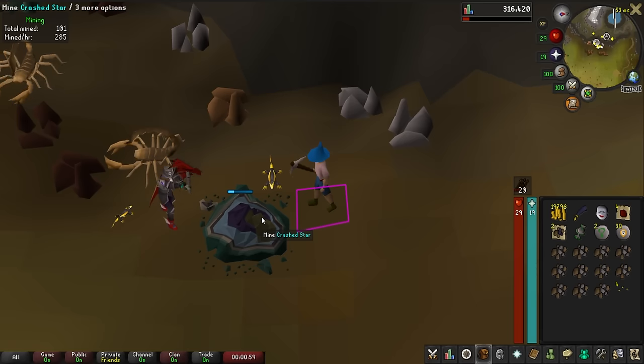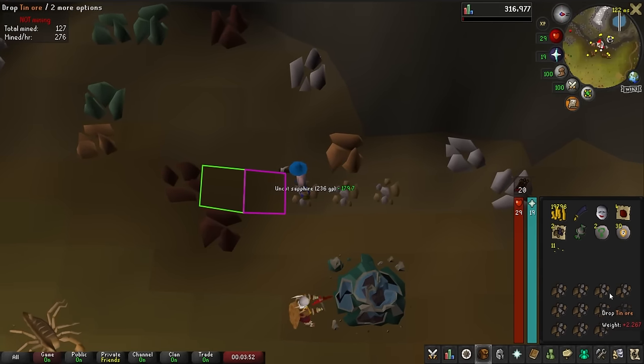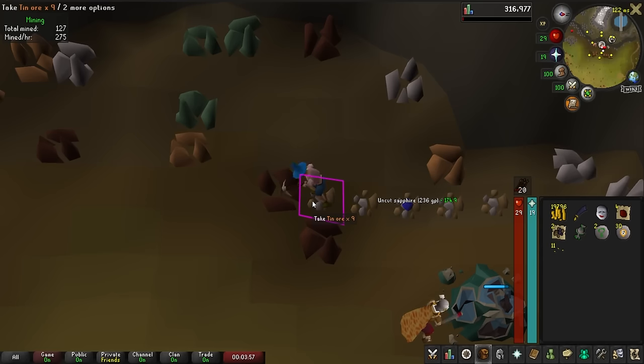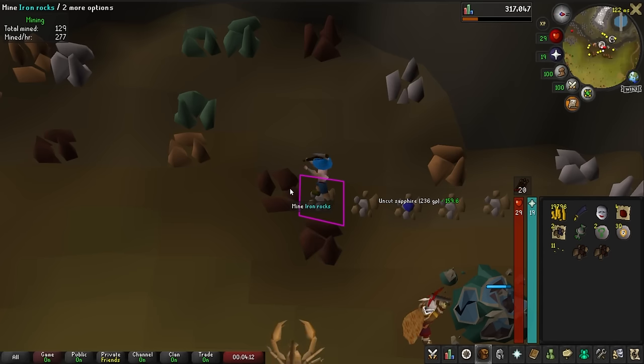Would you look at that — level 13 from our first shooting star. We love to see that. There is level 15 mining. I can now officially mine some iron rocks. I'm not sure if this will be faster than tin at the moment, but I'm going to go ahead and try it. I'm 10 seconds in and I already think it's going to be better.